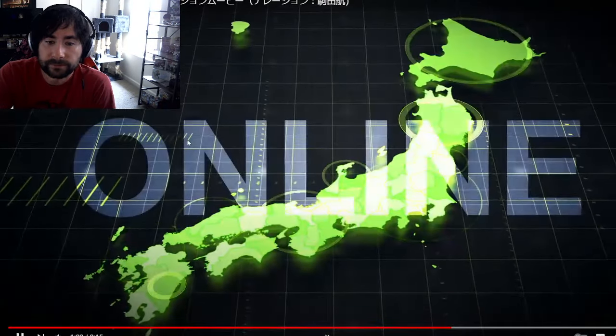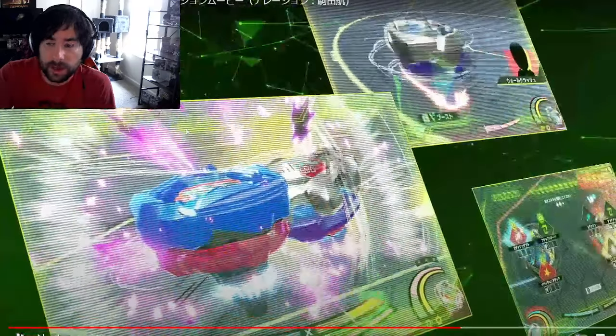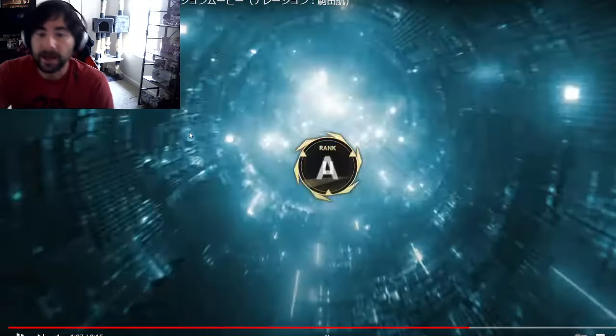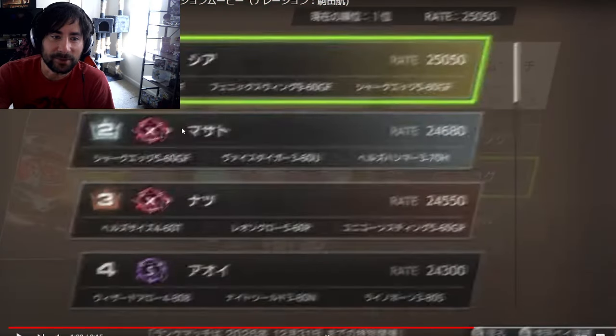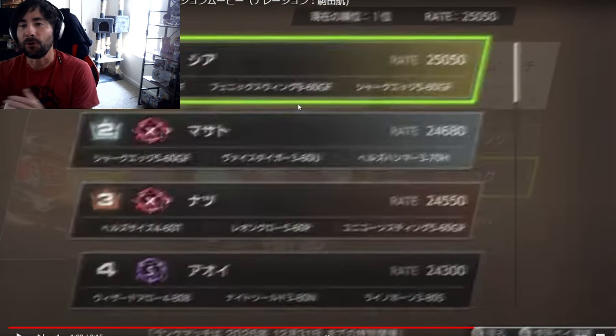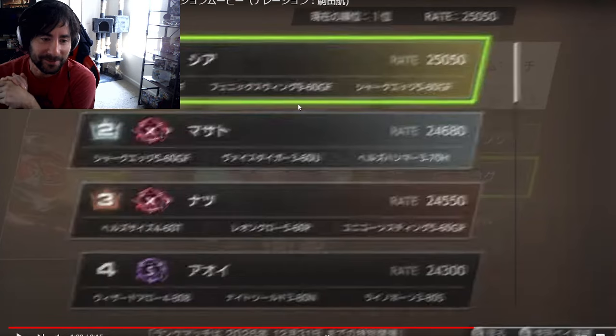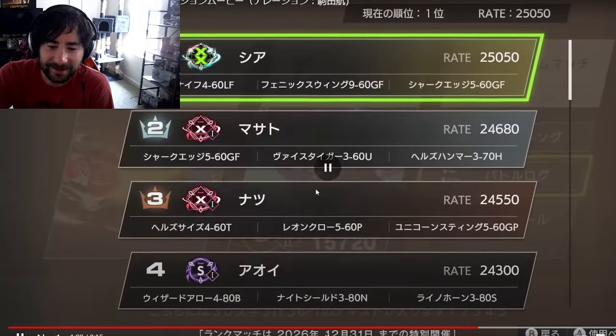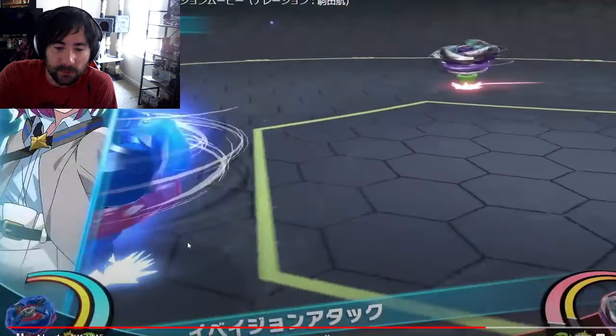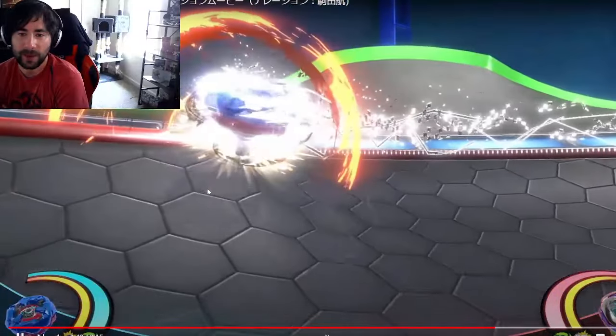Online battle — this is really cool, I was very hyped for this. There's a ranked mode, which is sick. Double X rank mode — this is so cool. I'm so hyped for this. Leon Claw double X tier — that's so sick. You've got a rating up here. I'm hyped for ranked mode.